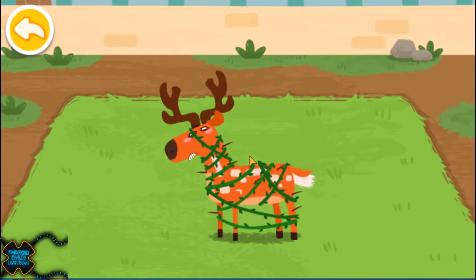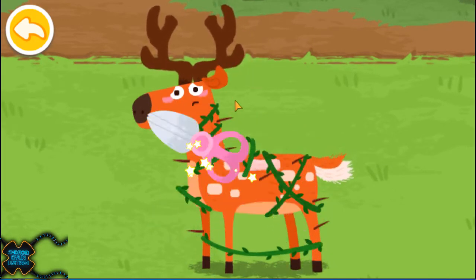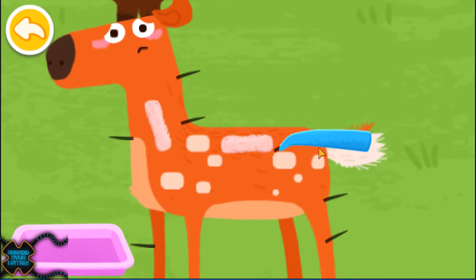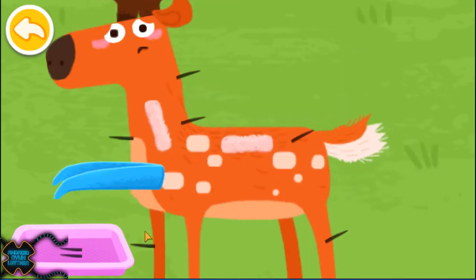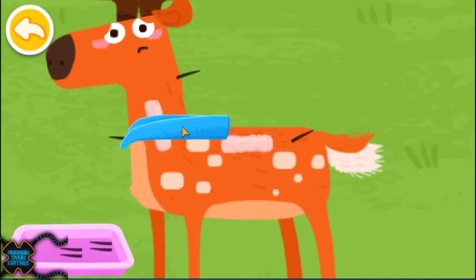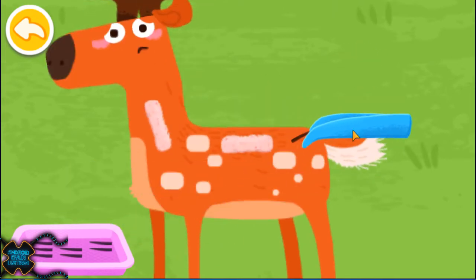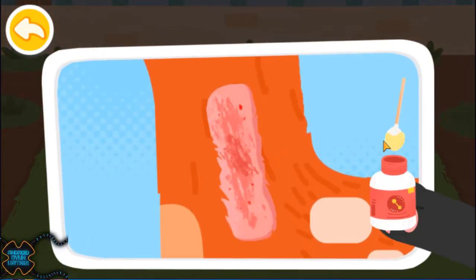The Sika deer is playing in the forest and has been tangled in vines by accident. Take out the thorns on its body carefully. Treat the wound.